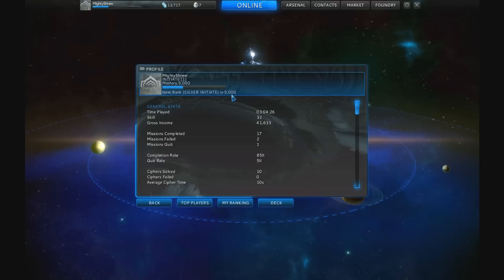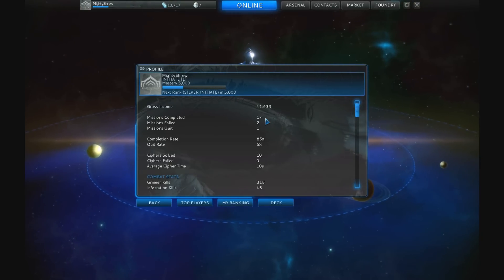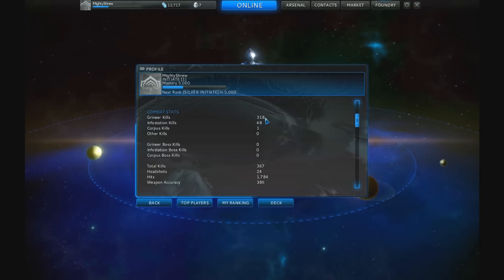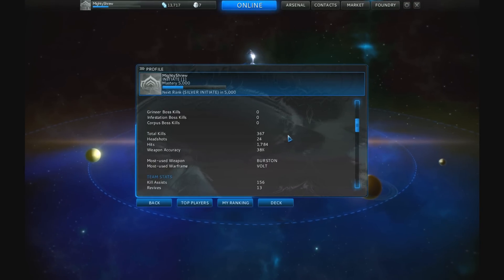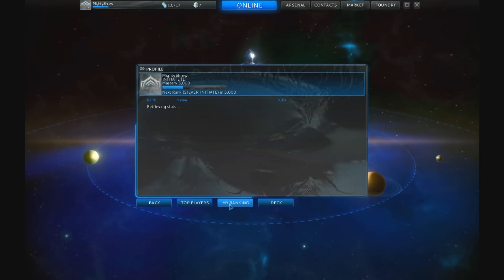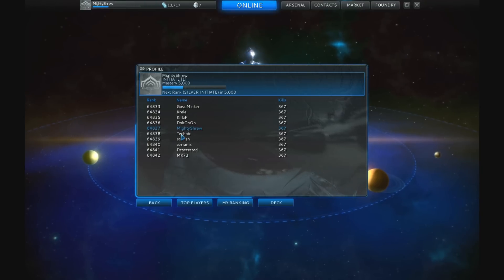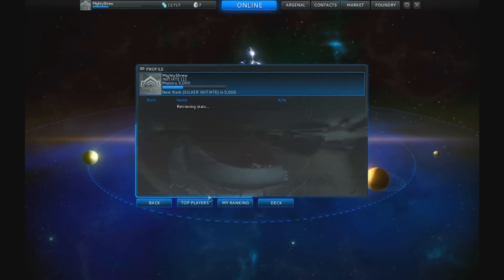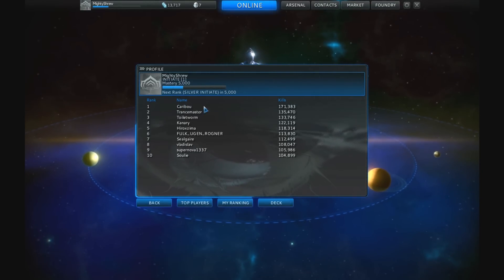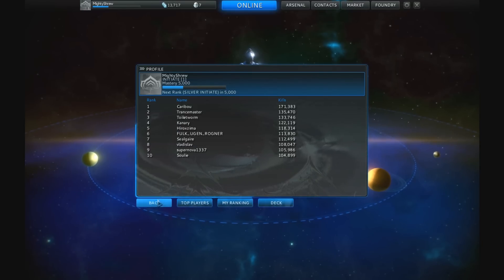My next rank is in 5,000 XP. I've played for three hours and it gives you a whole host of stats telling you how many kills you've got, how many headshots, etc. You can check your ranking — mine is 64,837. The top players will have played for a long time; you're looking at 171,000 kills for those at the very top.